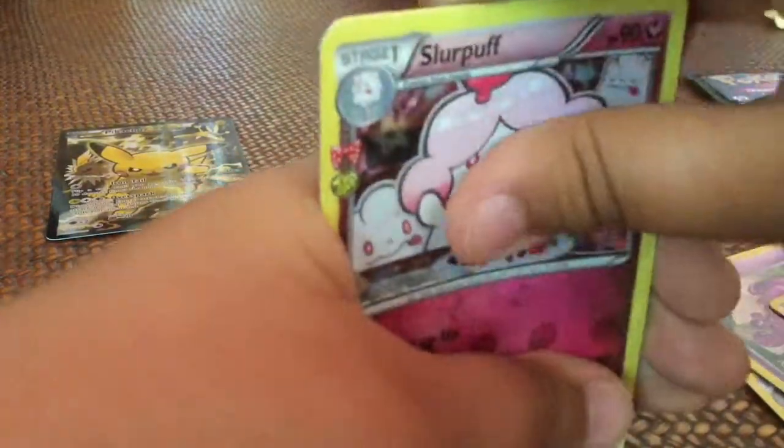We're gonna put those in the back. Next up we're opening the Venusaur pack. We got Metapod, Clement, Tangela, Slowpoke, Meowth, Gastly, Geodude, Slurpuff, and Espurr — that's the one you only get in Generations.